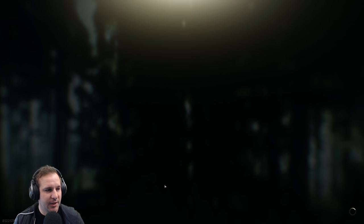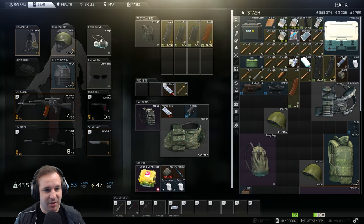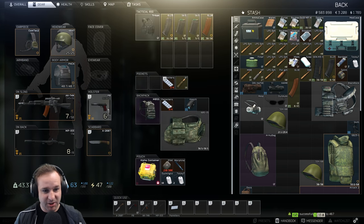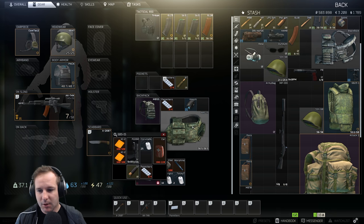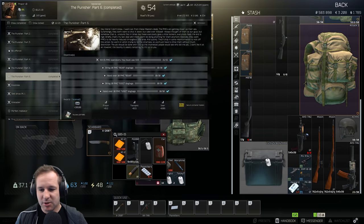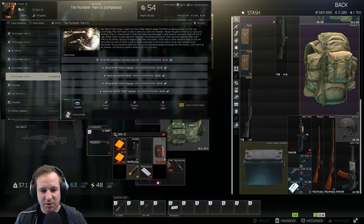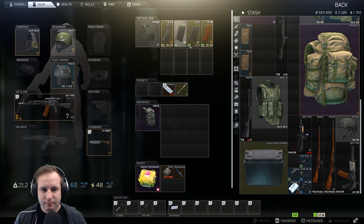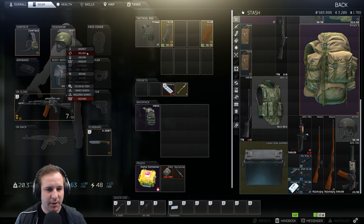For the rest of this I'm just going to be dumping the rest of my stuff pretty much. Repair this back up - doesn't cost much anyway. I'm going to dump this stuff for now. These dog tags I'm just going to chuck in here for now, because we're going to need them for the next quest.